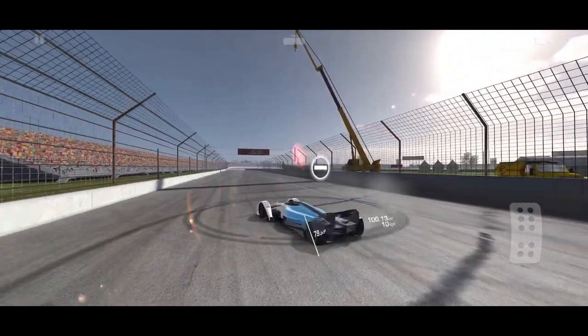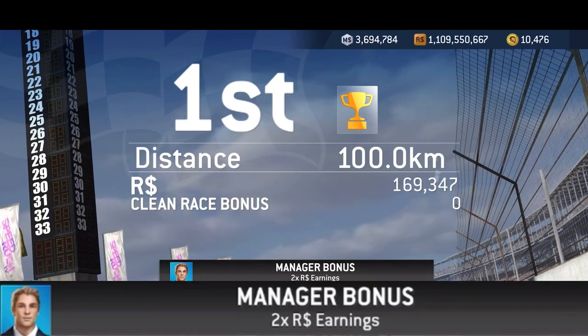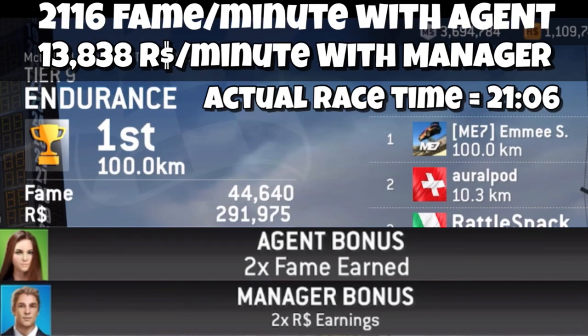Beautiful donut going, but we're going to skip ahead right away here. Definitely hire the manager and the agent once you get the hang of this — it's well worth your while. We're going to see 2,116 fame per minute and 13,838 R per minute. Actual race time: 21 minutes 6 seconds. That's awesome. Let's get to the next option.